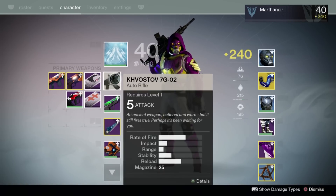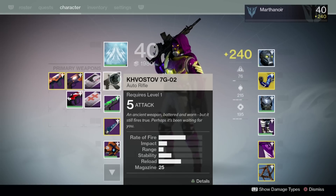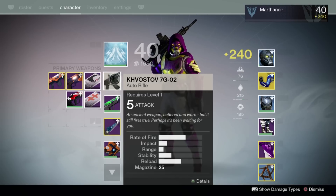It is the Kovistov 7G-02. This baby is amazing. It's an auto rifle. It's not too hard to get, and just look at these stats. Look at that rate of fire — it's a slow rate of fire, high impact gun with a medium-sized magazine. It's got excellent reload, stability, range — you name it. This auto rifle has it all.